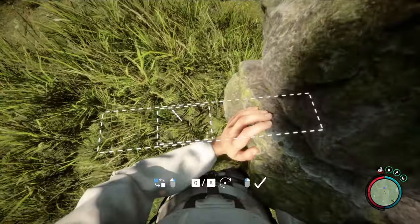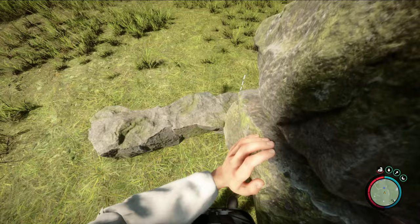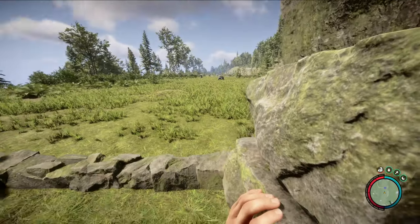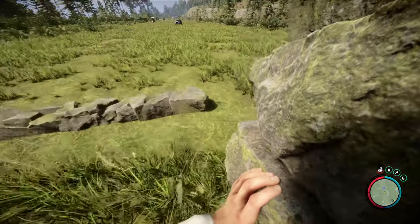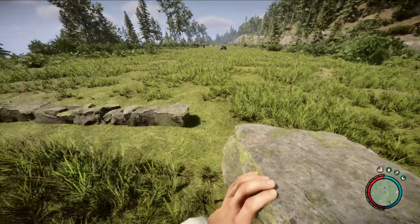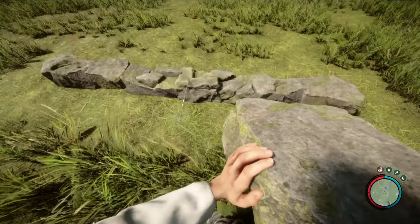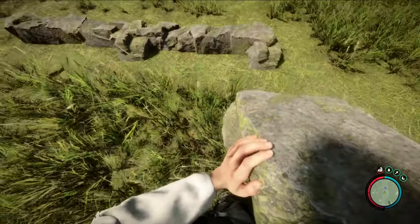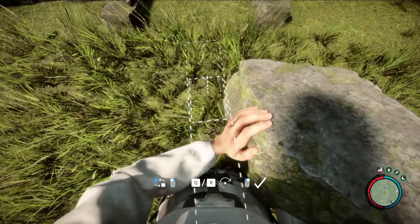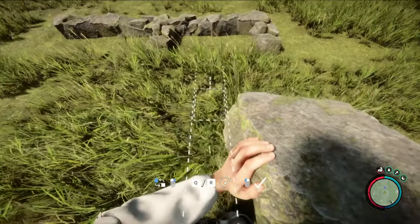Place these stones to form a wall. Now it's time to place the stones and use a glitch, because for this brand new wall we need a little glitch. For that you have to place these stones like this.